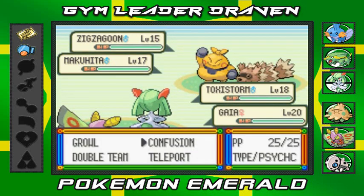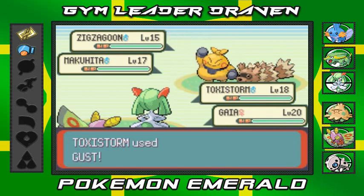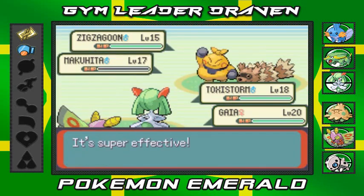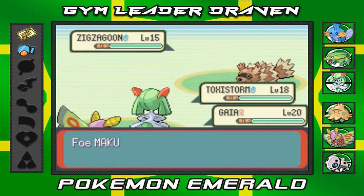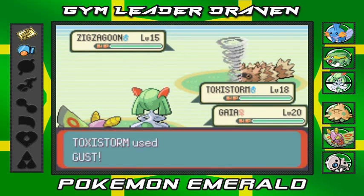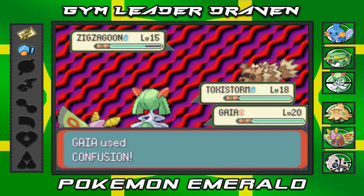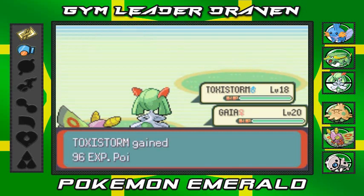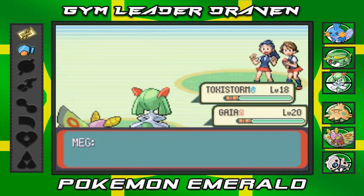Let's go with Gust attack and Confusion — just destroy these guys one hit at a time. Makuhita defeated! Survival of the fittest. Gust attack, Confusion, the dream team destroying Zigzagoon — and there goes Zigzagoon defeated just like that.